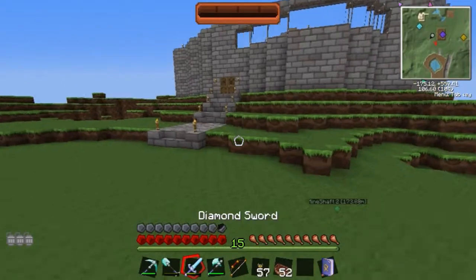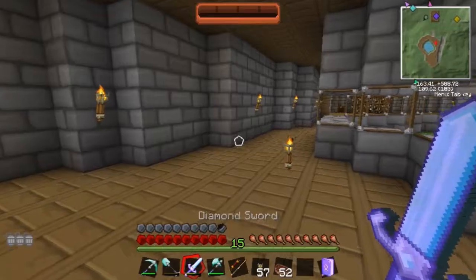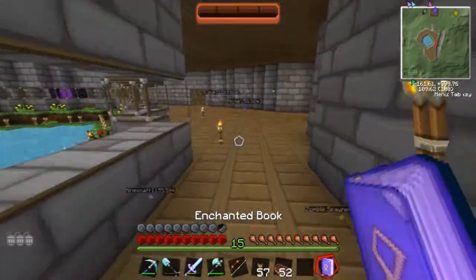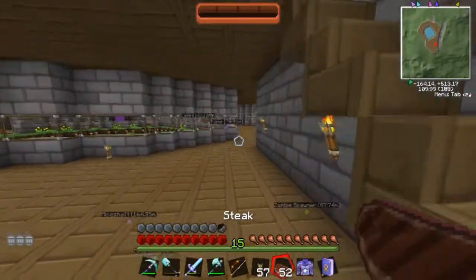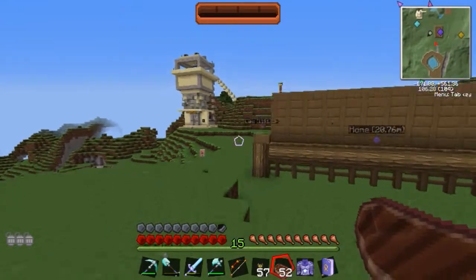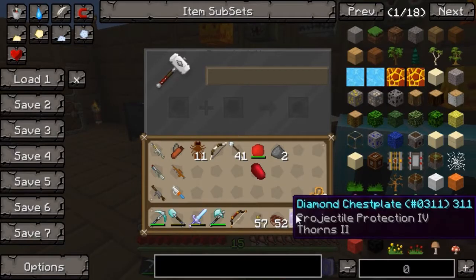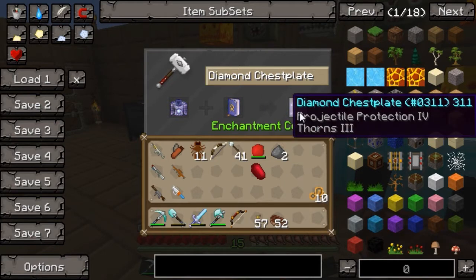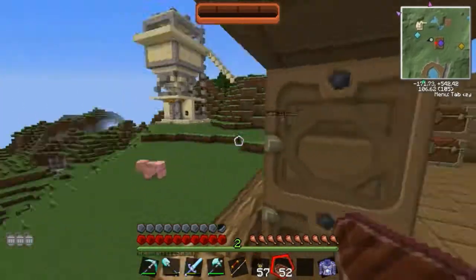Apparently Soul Steal — I looked it up — is for soul shards. It basically gives you souls equal to the enchantment level per kill. So I would get four souls from one kill I think. Soul Stealer One would be a bit weak otherwise. What I was going to do is use that and get Thorns 3. This means I can actually technically enchant my diamond chestplate further, which is good. I've got the levels with my blaze spawner, so I'm actually going to do that.